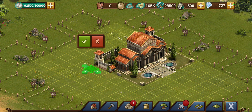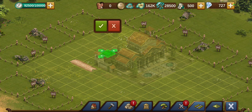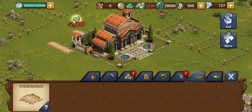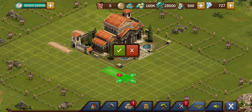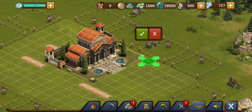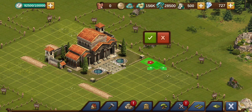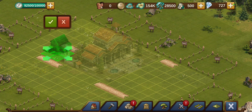Off the top left corner: one, two, three. Move over two: one, two. Off the bottom left corner: one, two, three, four. And on the bottom right corner: one, two. We're going to plant four houses.